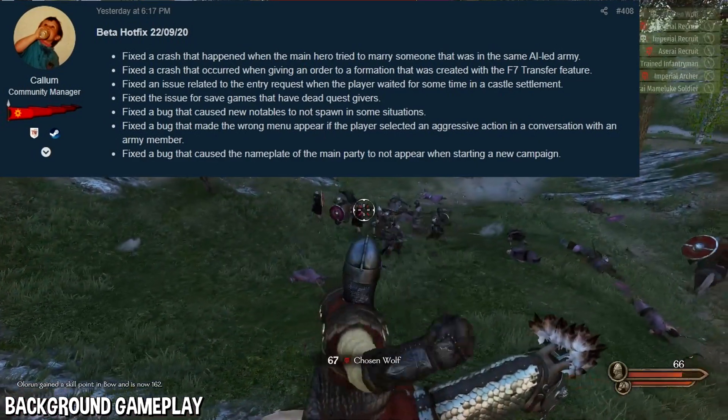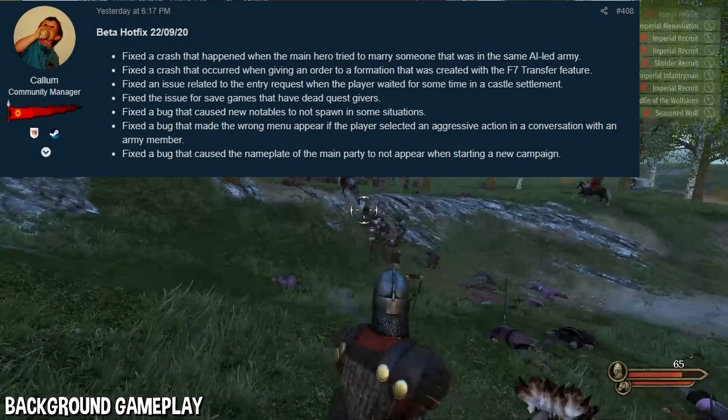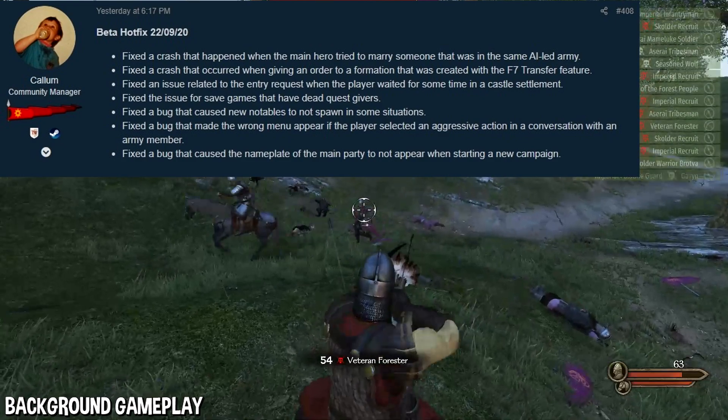Next, they fixed a crash that occurred when giving an order to a formation that was created with the F7 transfer feature. So if you tried to use the F7 transfer feature, sometimes a crash would occur, but that is now fixed.